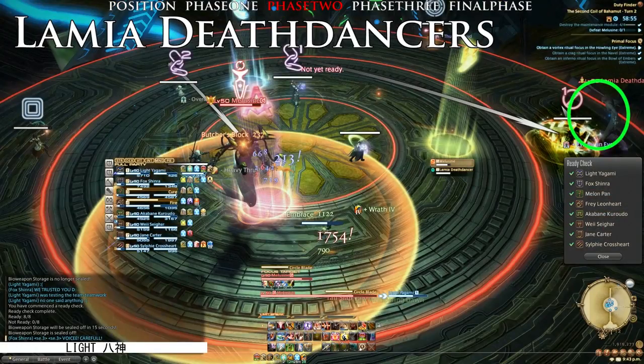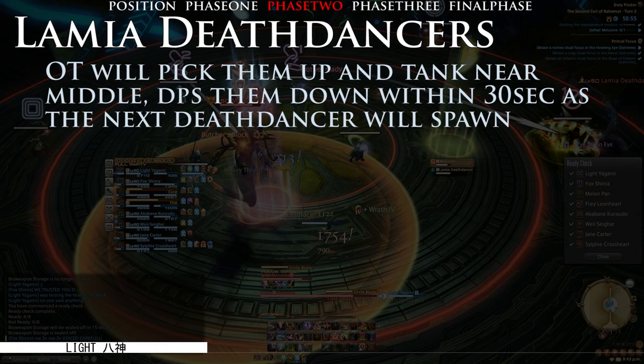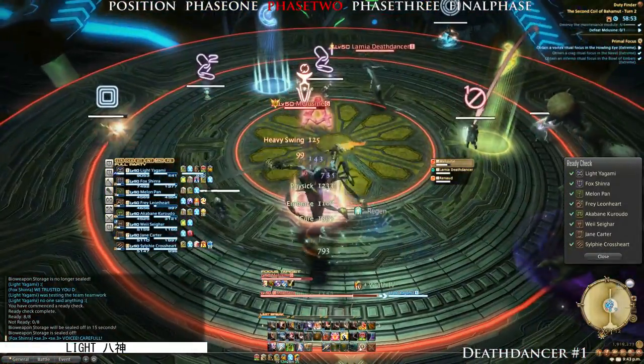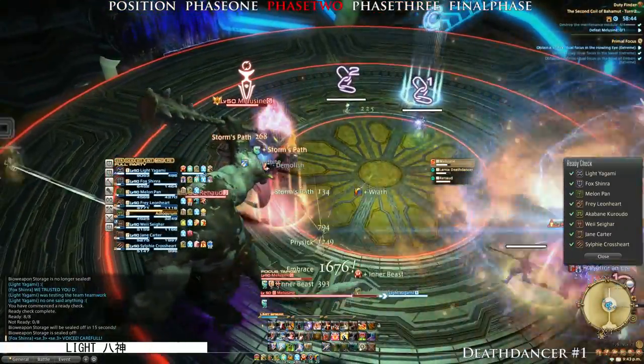Phase 2 will begin at 80% HP. The first set of adds will then begin to spawn. The spawn location can be seen on this map here, and the off tank will need to bring them and tank them at B. You will then have 30 seconds before the next Death Dancer spawns. I will include the progress numbers of the Death Dancer spawned at the bottom right of the video so you can gauge when they will spawn.